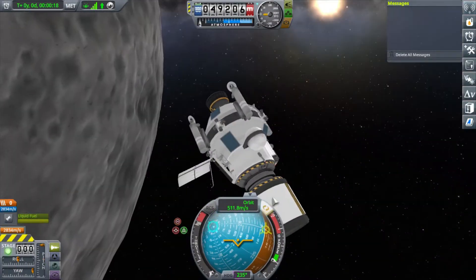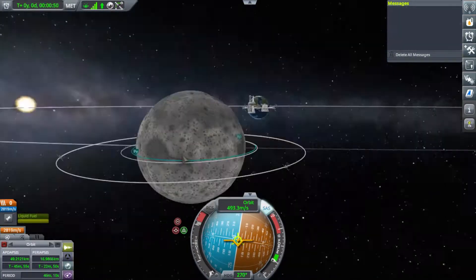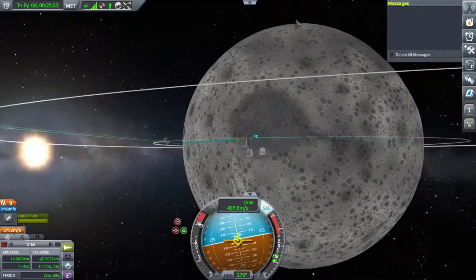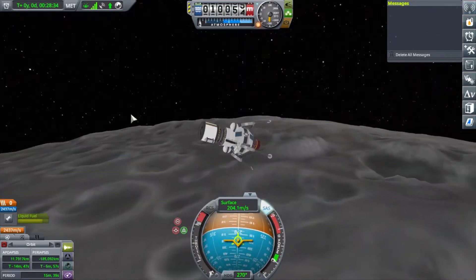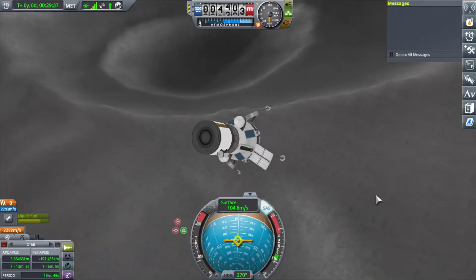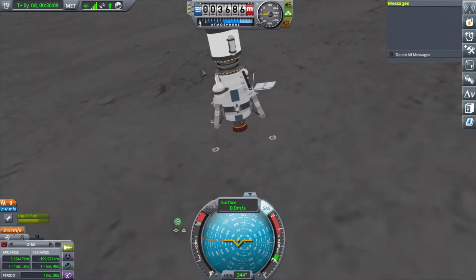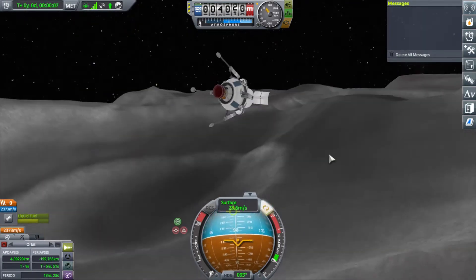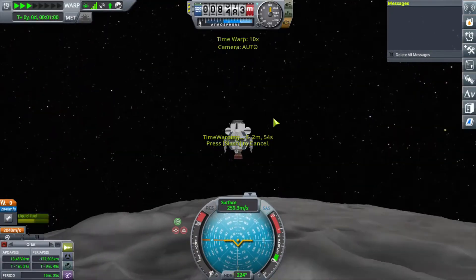The object of the footage in this video is to show you that I set up relays and was able to go to a different celestial body outside of Kerbin, collect some experiments, and return them to the surface of Kerbin. Because for me, the fun part of the challenge is loading experiments into the mobile processing labs on the surface of Kerbin, so you can have scientists process the experiments and get more and more science points.